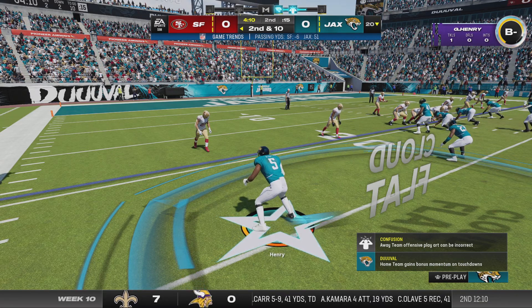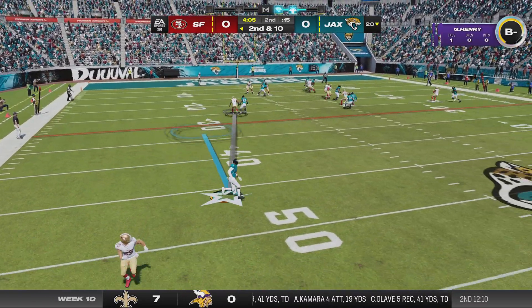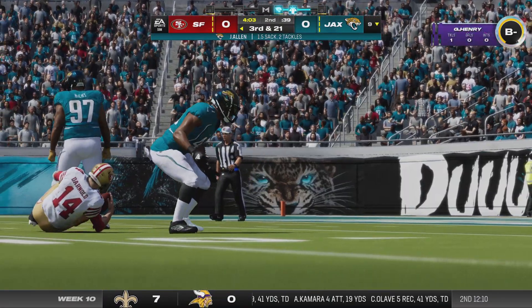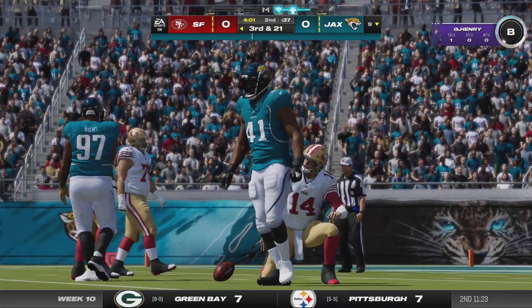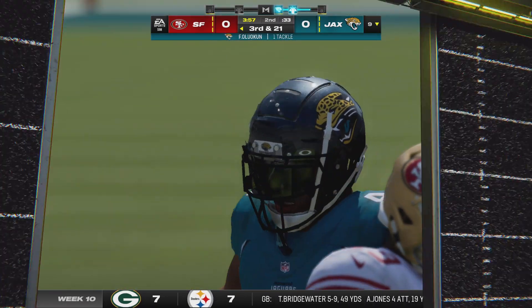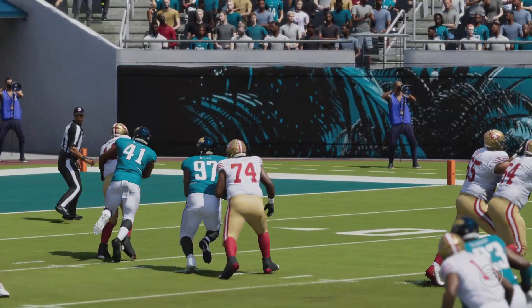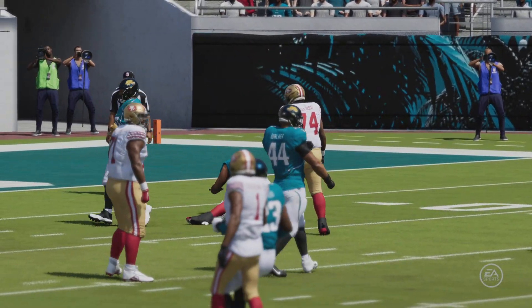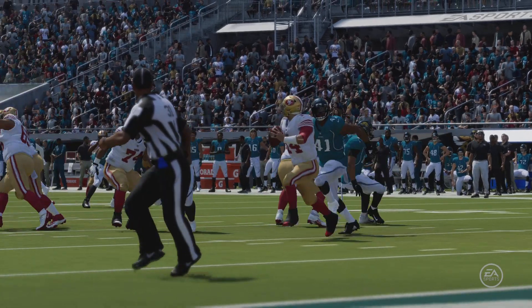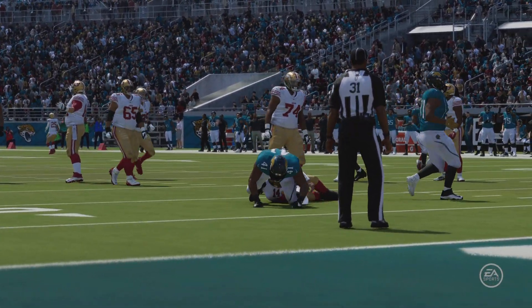Back to throw — Darnold — and he goes down for sack number 14 on the year. You couldn't draw a better pass rush than that one right there. Nowhere to go outside, he had to keep backing up and backing up, eventually dropped for a huge loss.